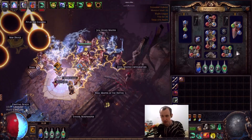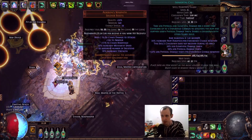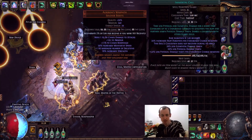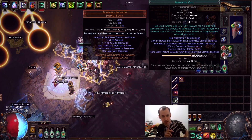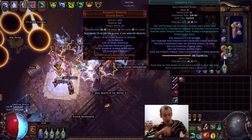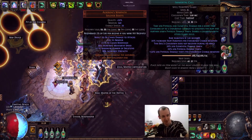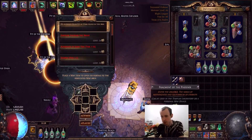I also made a new cast when damage taken setup in the boots: cast when damage taken with desecrate and spirit offering. This whole time my boots haven't been working properly — it has to proc desecrate first, then spirit offering. I also added a mortal call. I found a weakness in the build — I could still die if something bursted me while I didn't have bone armor or flasks up. So now I have a backup plan: if I don't have flasks up and I don't have bone armor up, this cast when damage taken mortal call will reduce incoming damage by 26%. Pretty insane.